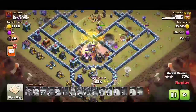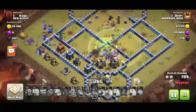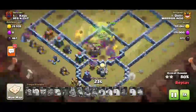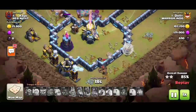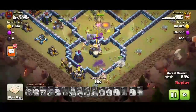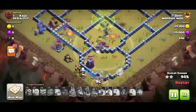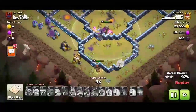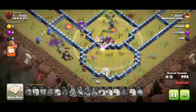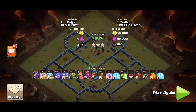This attack is pretty cool and pretty easy. Many troops are left — our queen is still alive with healers healing her. Our bowlers are doing a lot of damage to the base. The base is easily cleared, with healers, warden, and some bowlers remaining. We easily got three stars.